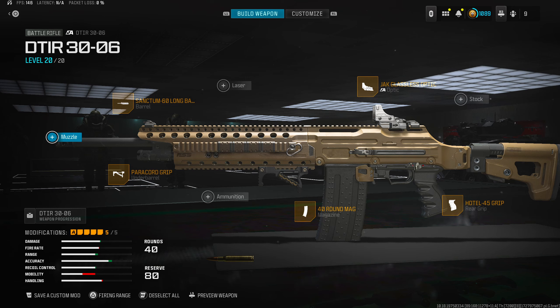For the underbarrel we've got the DR6 Hand Stop, giving you sprint-to-fire speed, ADS speed, aim walking speed, and movement speed. The laser is the 1MW Quick Fire Laser — no cons, just gives you ADS. The stock is the FSS Guardian Stock for recoil control, firing instability reduction, and gun kick control.